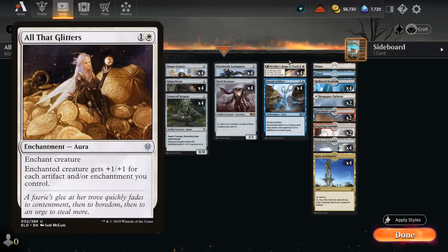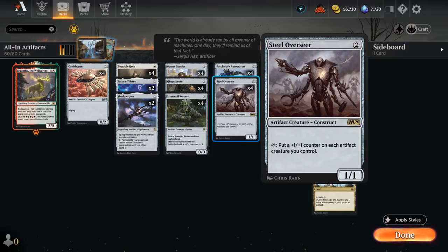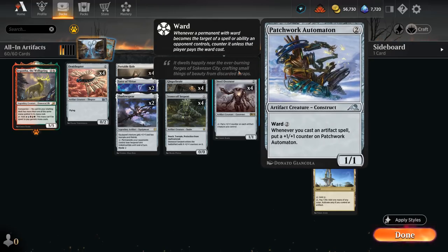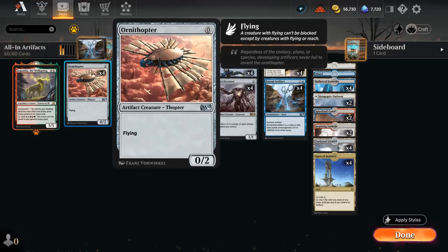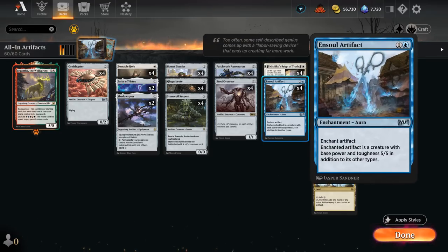We could also play All That Glitters, similar to Reign of Truth, but because midrange decks might have a resurgence thanks to Siege Rhino and Tireless Tracker, I'm hedging my bets and playing more creatures instead, since All That Glitters can be punished by removal. Steel Overseer can tap to put a +1/+1 counter on our team, and Patchwork Automaton gets a +1/+1 counter whenever we cast an artifact spell — also reason to sometimes hold Ornithopter until turn 2. Automaton also has built-in protection thanks to Ward, making it a great target for Reign of Truth or En Sol Artifact.